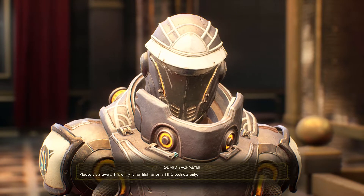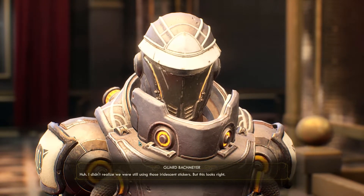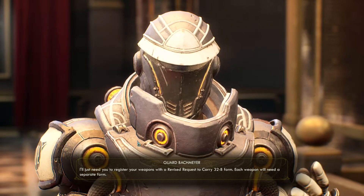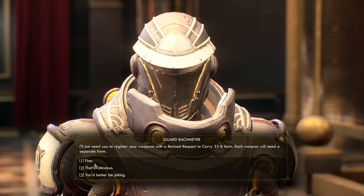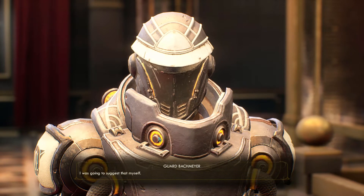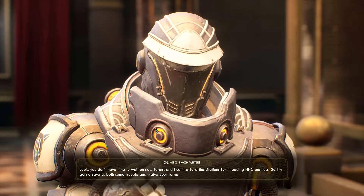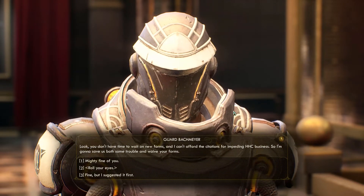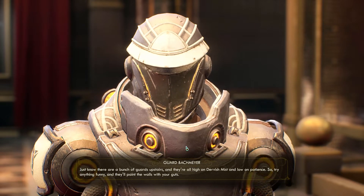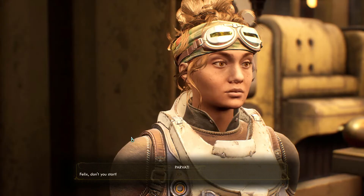The guard tells us to step away - this entry is for high priority HHC business only. I say I have HHC business and they say I'll just need to register my weapons with a revised request to carry 32B form - a separate form for each guard. I've got a lot of weapons. They decide to waive uniforms to save us both trouble, but warns there are a bunch of guards upstairs, all high on dervish mist and low on patience - try anything funny and they'll paint the walls with your guts.